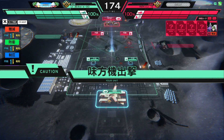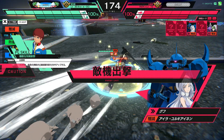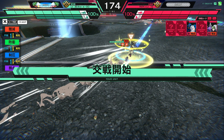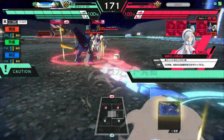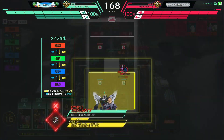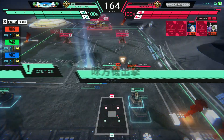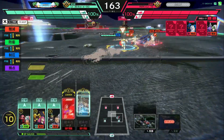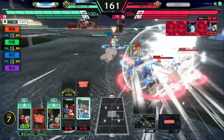Welcome back to another Gundam Arsenal Base ranked match. Today I mix up the team a bit — going for something different. I wanted to try out some of the new units in season 3, so you can see I'm using Amuro and the Gundam. In season 3, Amuro got a U-Rare variant and a U-Rare variant for the Gundam, which is basically the highest tier of rarity you can get. It's very strange that this didn't already exist until season 3, but here we are. They are red annihilation units, meaning they attack other machines.